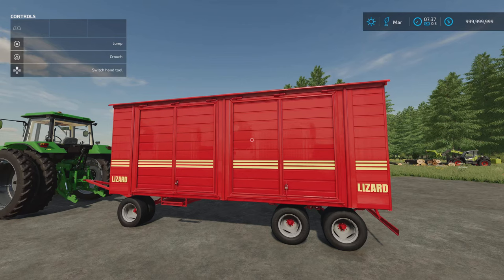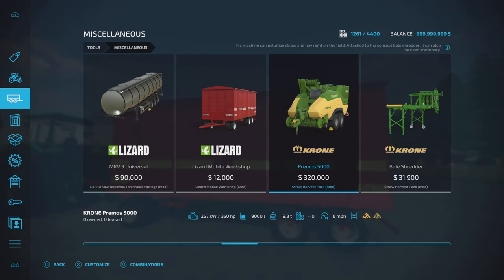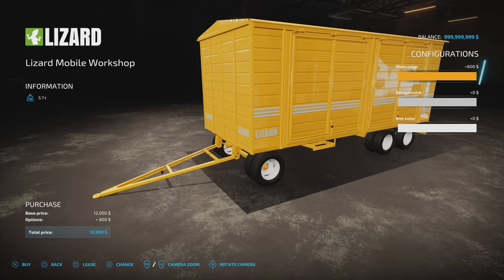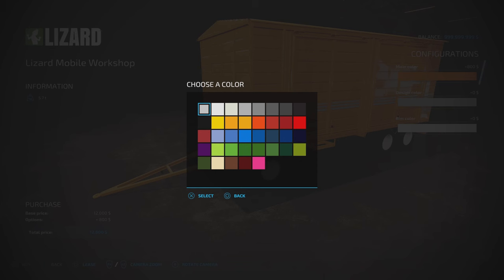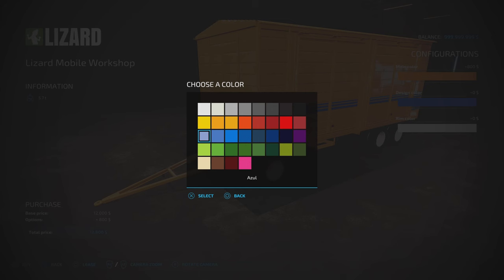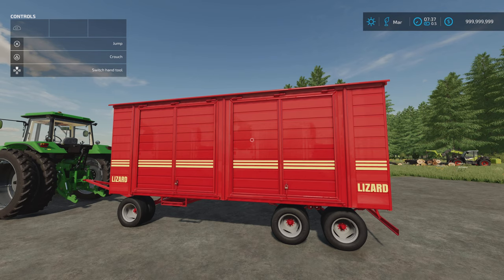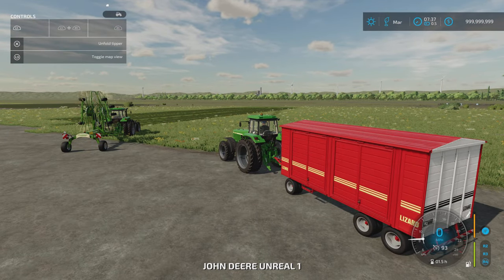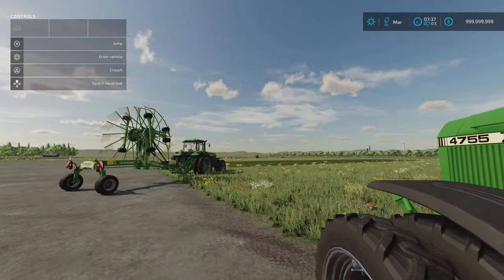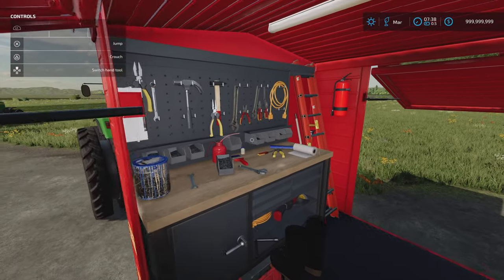You'll find it under miscellaneous. 12,000 to buy. We've got options for main colour, design colour, and rim colour. When you start it up, you unfold the sides which opens up to give you your workshop. Lighting is automatic at night, the ladder comes down, and you've got all your stuff in here for a mobile workshop, which is pretty cool. I think it's brilliant.